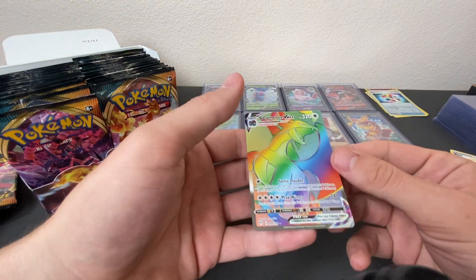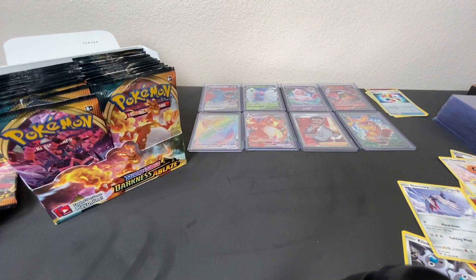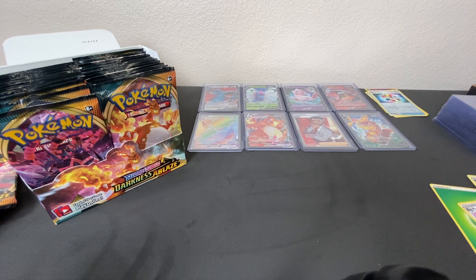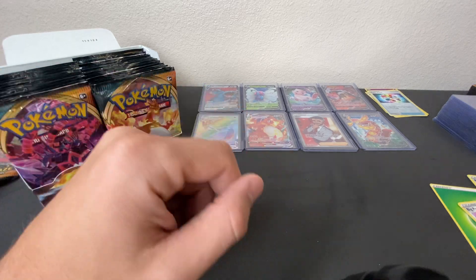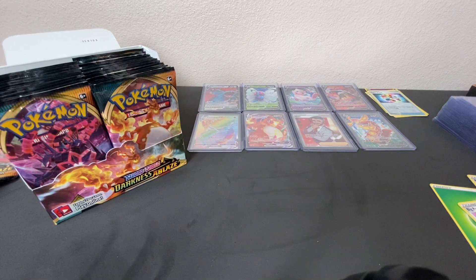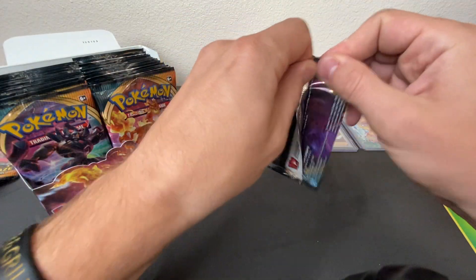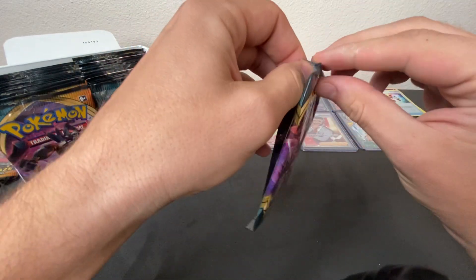For about a split second there, I thought that might have been a Rainbow VMAX Charizard. I know those don't exist in these packs, but I did some research and saw there are some actual Japanese versions of those. I think that might have been stuck in my head from last night because those go for about $9,000 if you find one over there. Looks like a clean, crisp card — we're going to keep moving. Billy's going to go ahead and sleeve that up for us.